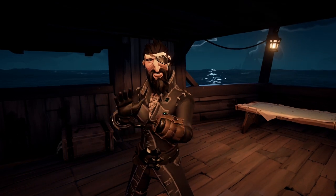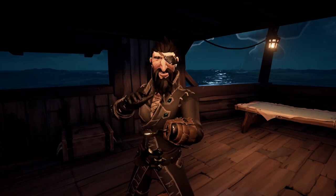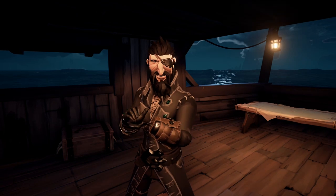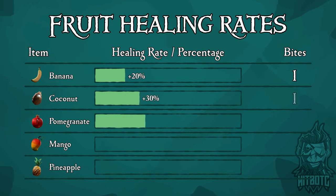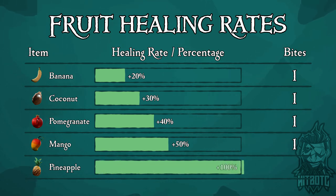As a solo pirate the importance of proper food and having a full health regen bar cannot be stressed enough. You need every advantage you can get, and having something as simple as a pineapple or a mango versus a coconut or a banana will mean life or death. Always be on the hunt for the most valuable food items. A banana provides 20% health recovery, a coconut is 30%, a pomegranate is 40%, a mango is 50%, and a pineapple is 100% — and you can get it in two bites. Having pineapple on hand is the best thing you could possibly have outside of meat.